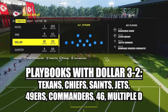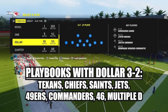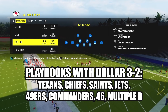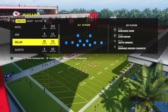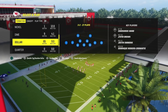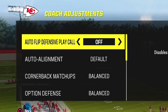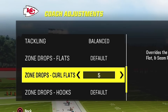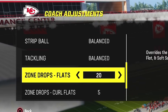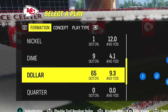This defense can be run in any playbook with the Dollar 3-2 formation, which you will see on screen. The most important thing is setting your coaching adjustments correctly. Press the right stick down to access coaching adjustments. Make sure that auto flip defensive play call is set to off, auto alignment is set to base, curl flats are set to 5, and flats are set to 20. Those are the only adjustments you should have to make.